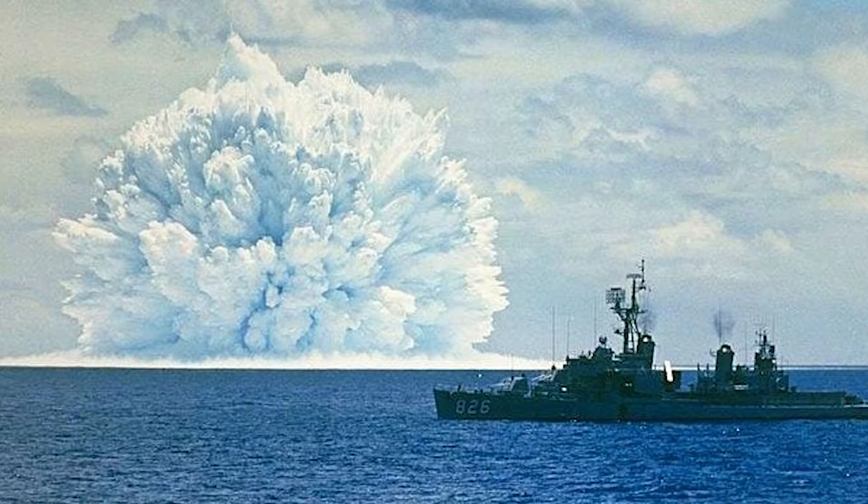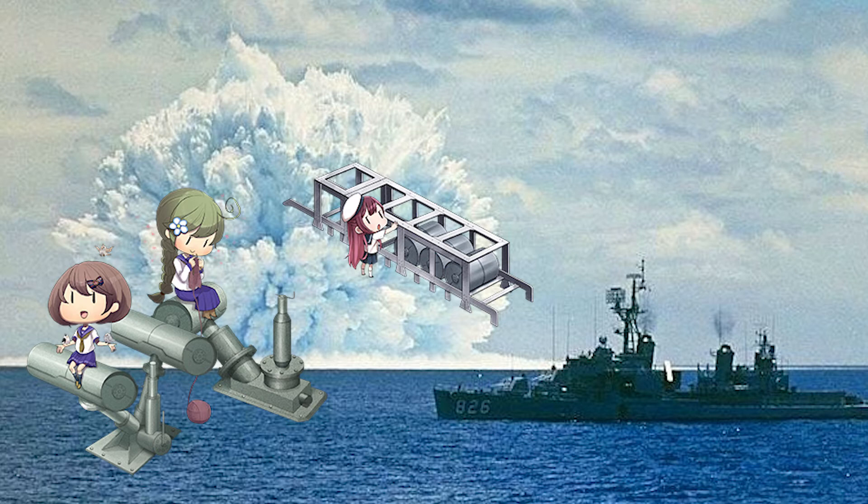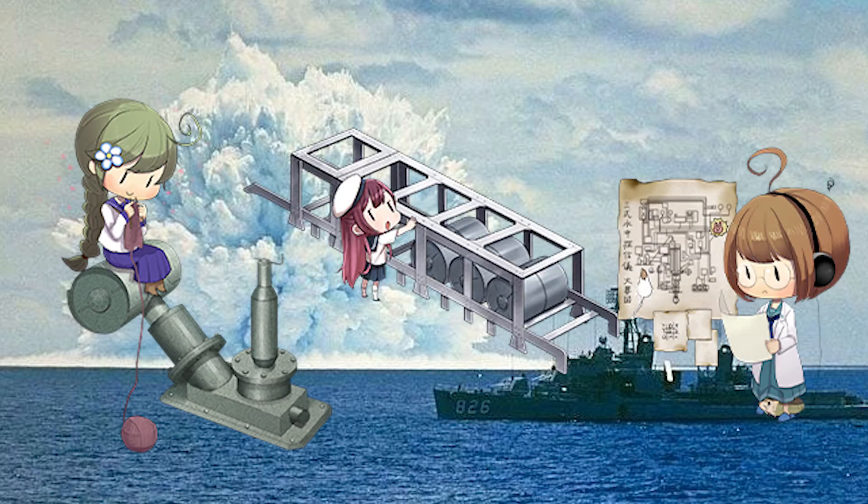ASW equipment, especially the most basic ones, are all buildable through development. The Type 94 and Type 3 depth charge projectors, the Type 95 depth charge rail, and the Type 93 passive and Type 3 active sonars are all buildable ASW equipment. You will want to aim to have a stockpile of the Type 3 projector, Type 95 rail, and the Type 3 active sonar — the strongest you can get outside of quest and event rewards. Having a healthy stockpile of these three will open up the possibility of capitalizing on all the synergy bonuses and make it easier to push the ASW stat to cross the OASW thresholds.